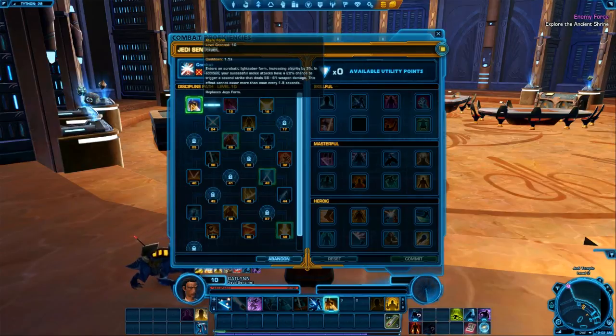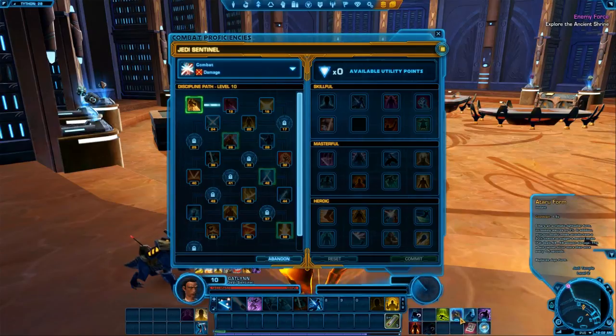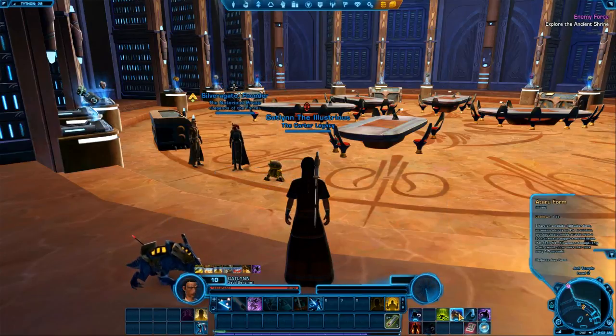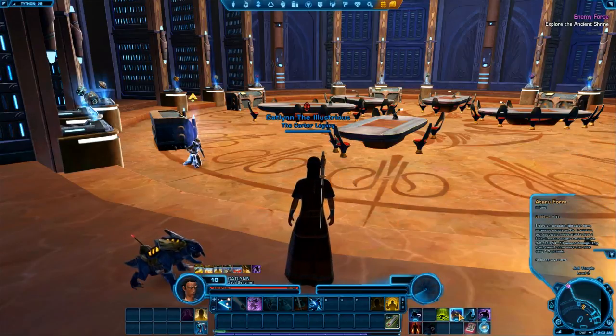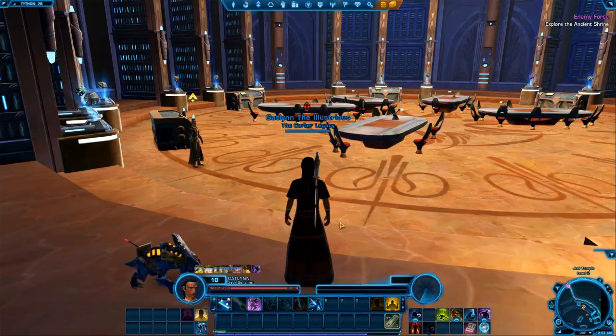And now we get the Ataru Form, which is a new lightsaber stance. I'm going to move that over here and activate it. This is going to be our new form — most of our abilities will be attuned to it. It has a 20% chance to trigger a second strike dealing extra damage, and it can occur more than once.